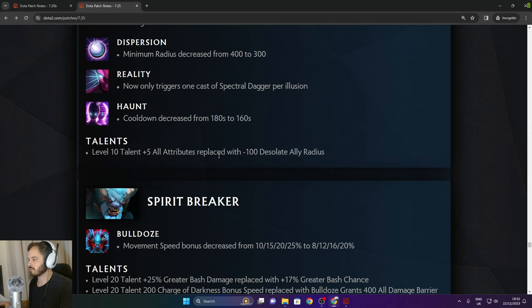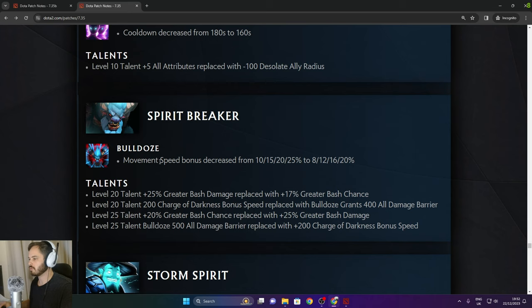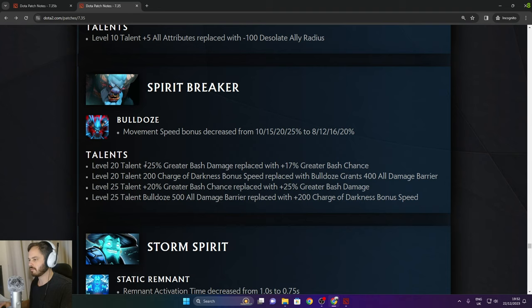Spectre: talent plus 5 all attributes replaced with minus 100 Desolate ally radius. Spirit Breaker: Bulldoze movement speed bonus decreased to 25 in the late game. Level 20 talent 25 greater bash damage replaced with 70% greater bash chance. 200 Charge of Darkness bonus speed replaced with Bulldoze grants 400 all damage shield barrier. Level 25 talent changes swap Bulldoze barrier with Charge of Darkness speed bonus.